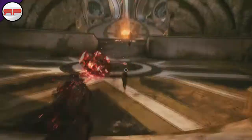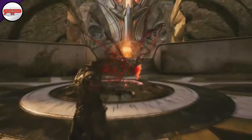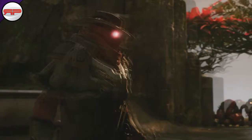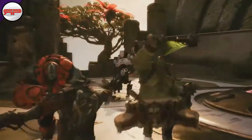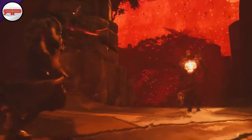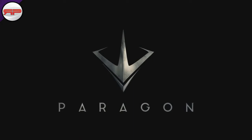And then we have the pièce de résistance — Reckoning. Revenant transports himself and his target to the Nether Realm, where he and his enemy must duel. While there, only Revenant can see his prey and they can only damage each other. If he succeeds in killing his enemy, he collects their bounty, earning bonus card power.